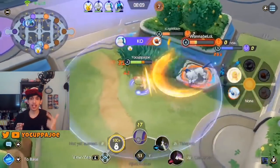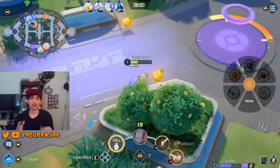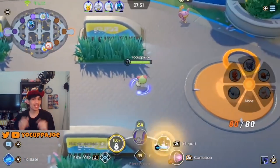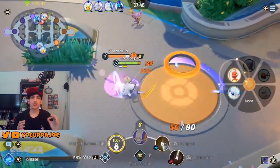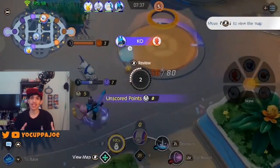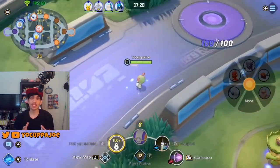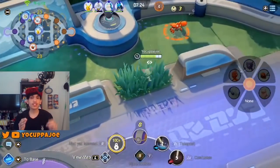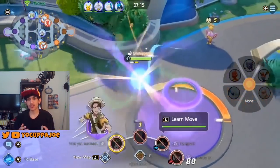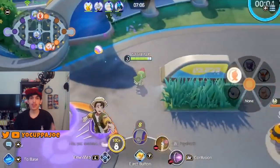Gardevoir's basic moves are Confusion and Teleport. Confusion fires a projectile that deals special damage in a straight line — it's not the fastest projectile, so you'll need to lead your shots on moving targets. Teleport is a repositioning tool that lets you teleport a short distance while simultaneously loading up your third auto attack. You should probably always start with Confusion since it deals damage and helps knock out your wild Pokemon faster. Use Teleport offensively when safe, or save it as an escape tool if a gank might be coming.